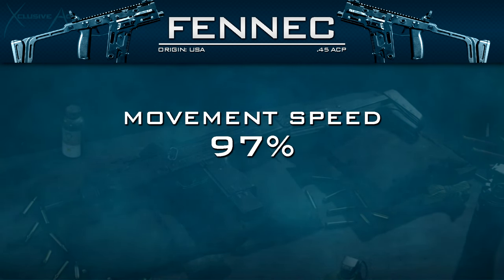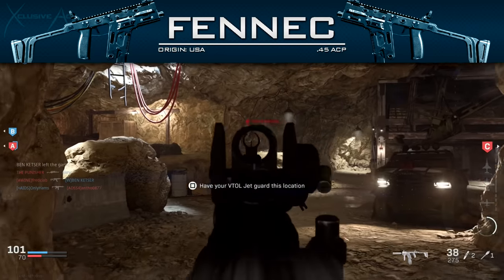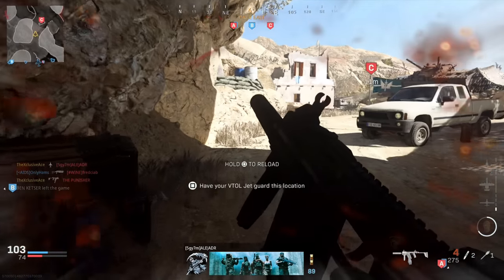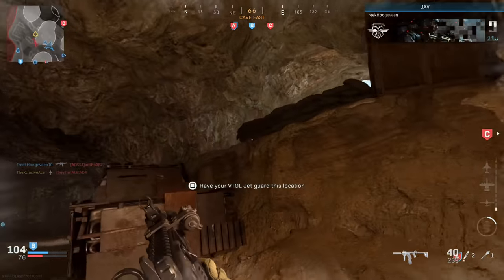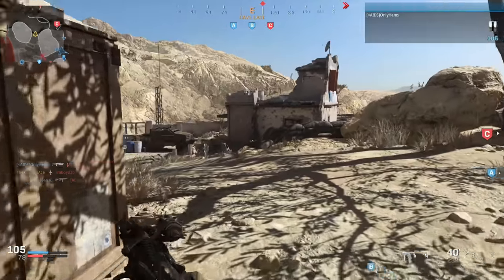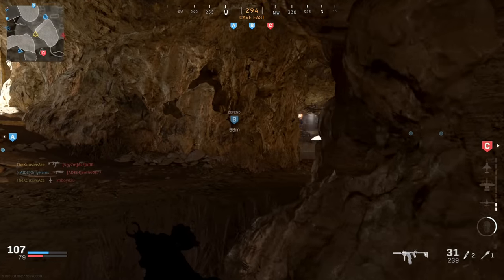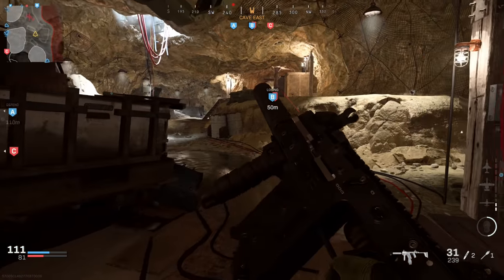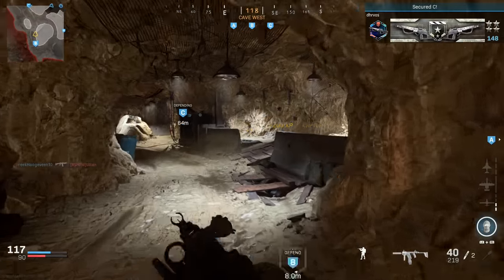Movement speed with the Fennec is 97%, which is very fast but a little on the slower side within the SMG category. Aim down sight strafe speed is pretty much average for SMGs at 61%. This gun also has very slow bullet velocity, meaning hitting moving targets at longer ranges is very difficult and you have to account for bullet drop as well. This further solidifies that this SMG is only really designed for up-close use — it's not versatile like the MP5 or AUG that you can use comfortably at longer ranges.